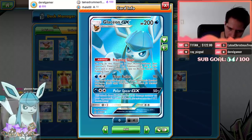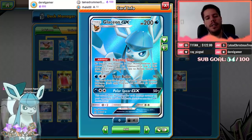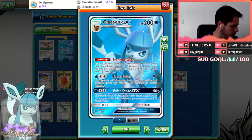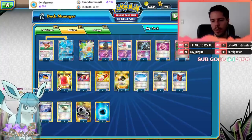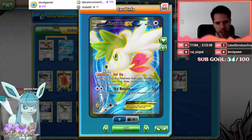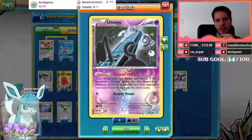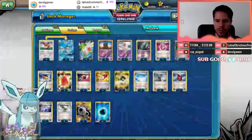So no Lillie's, no Shaymins, no anything of the sort. Then we have the attack Frost Bullet, which deals 90 damage and 30 damage to one of your opponent's benched Pokémon. Finally, Polar Spear GX deals 50 damage times the damage counters on your opponent's active Pokémon — a lot of synergy with Frost Bullet and Polar Spear GX. The rest of the deck is what makes this super weird: Shaymin EX so we can draw a bunch of cards, and Marshadow so we can bring our opponent down to four cards and draw extra cards ourselves. We also have four Unown — with Variable Star you bench them and draw an extra card.